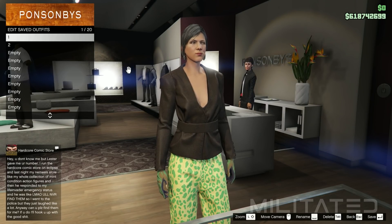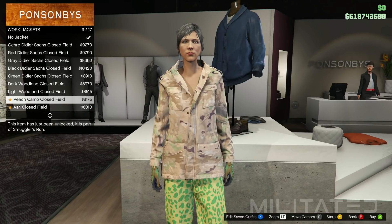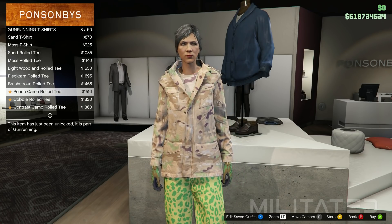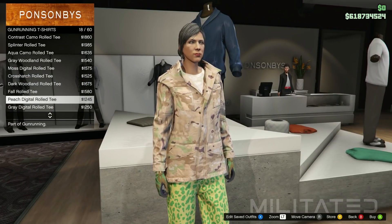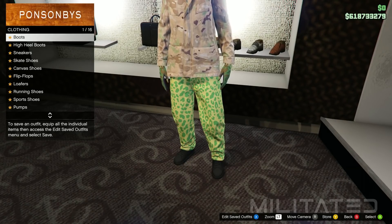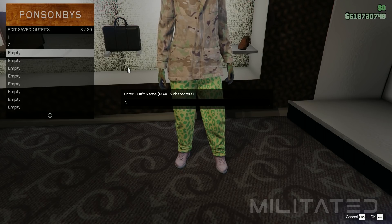There are three parts to the first outfit, so we're now going to go over to the top section to make the third part. This time we're going to go into the work jackets category and purchase the peach camo closed field. If you can only buy the open ones, open up your interaction menu, go into style, and make sure that jacket is set to closed. Now back out of work jackets and go down to gun running t-shirts. Please pay extra attention: we're going to purchase the peach digital rolled tee — do not purchase the peach camo rolled tee, they are two completely different things so make sure it is the digital one. Then head over to the shoe section and go into the sneakers category and purchase the pink plain high tops. Go into edit saved outfits and save this in outfit slot three, calling it three.